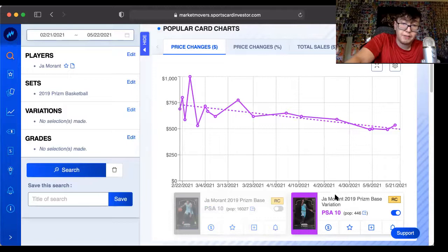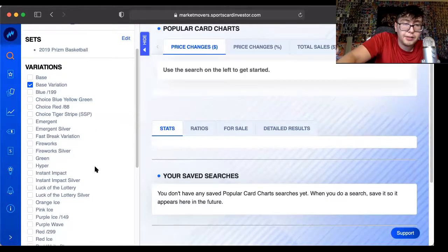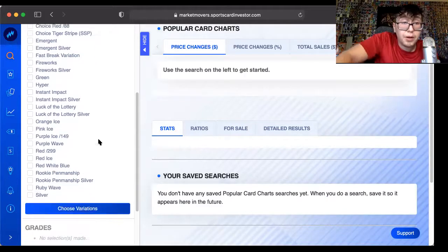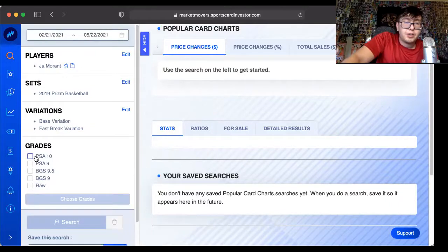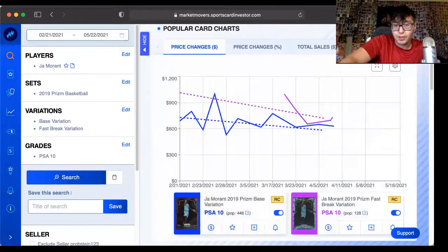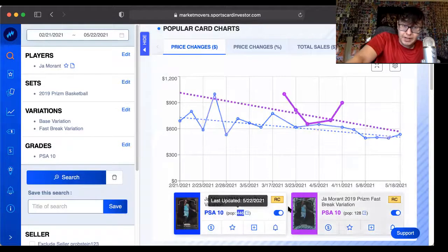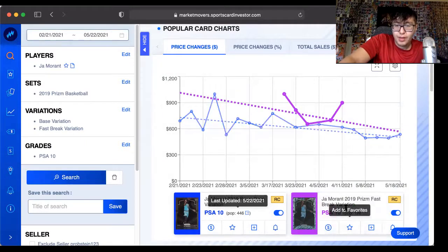What I would suggest doing is buying the variation — it's a little bit more expensive. There's also a fast break variation. PSA 10 — if you're going to invest in anything, I would highly suggest getting PSA 10. It's the most liquid, you don't have to talk people into buying it, it's the best condition and the best overall investment. You can see that there are 446 of the variation base, but in the fast break — where it has little bubbles on it, just a little different artwork, a little different foil — this one has a population of 128.